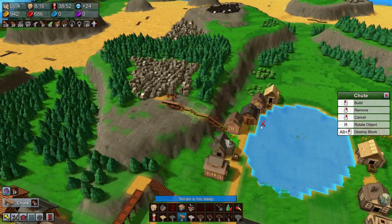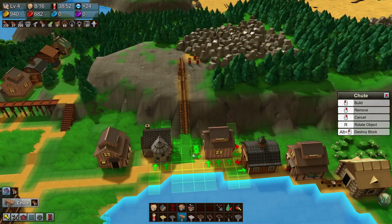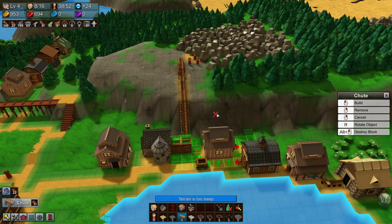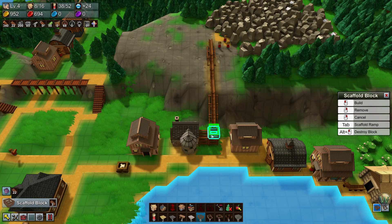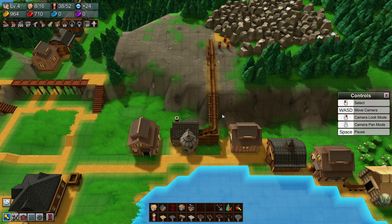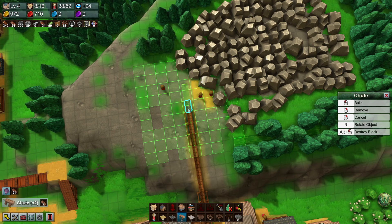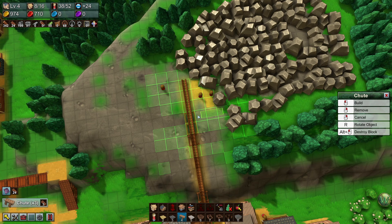Actually I don't need to get it down to the ground — I just need to get it down low enough. Let's just do the scaffolding block here. And we've got our fluid pipes unlocked. Is that high enough? No, we need one more. That might end up being too high, so let's do a sloped block down. Now I need to move workers out of the way a little bit more and then I need a chute coming this way.